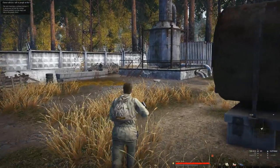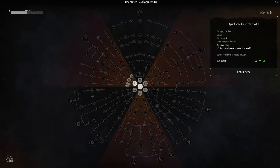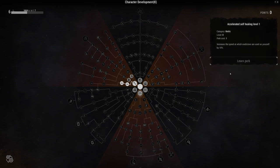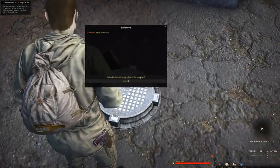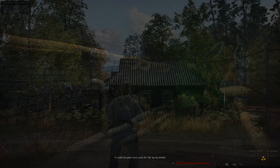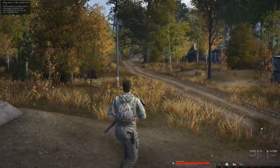Since we leveled up, let's hit K. We have five points — let's put them into Stamina. Stamina is very important because in this game you're basically always running; there are no vehicles and limited fast travel. I'll also put a little into Medical. Now let's get out of the tunnel.